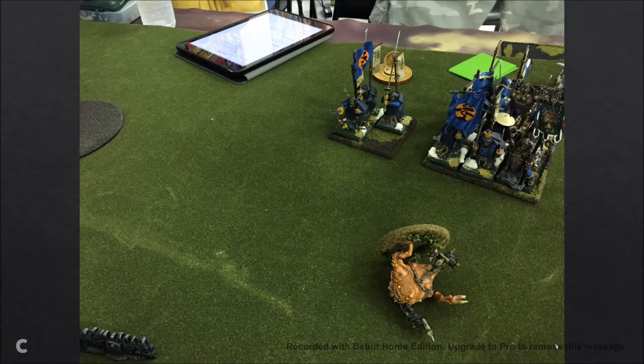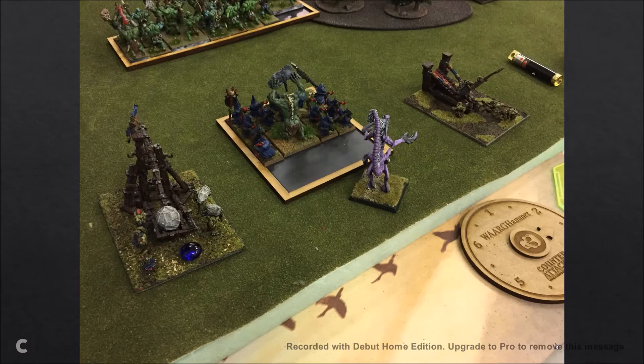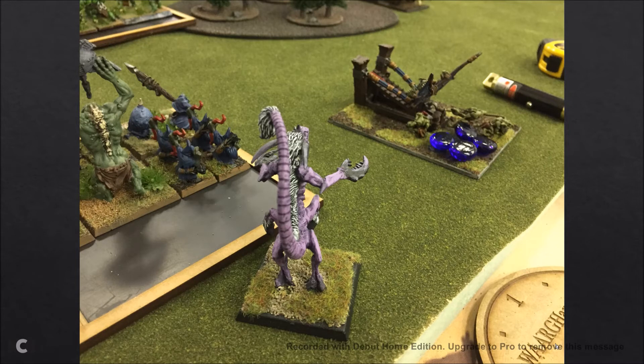He moved his Tribesmen unit onto my Gnasher Wrecking Team — I did eight or nine hits and then wounded with eight of them, so they just blew up. He passed his panic checks. This unit moves over here and he shuffles around a bit. The magic phase — he gets another Totemic Summons off. His guys shoot the Feral Orcs for four wounds, and the Frost Mammoth does its breath weapon for four wounds on my Git Launcher, because they've been hammering it all game.